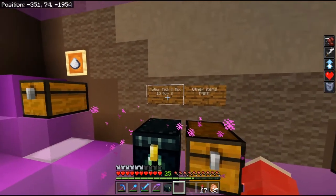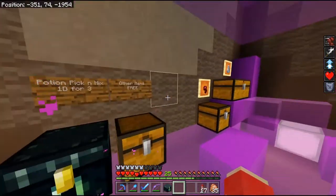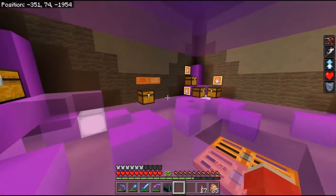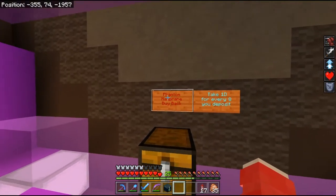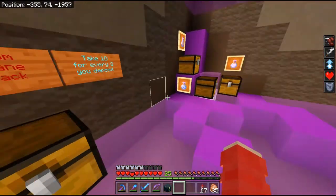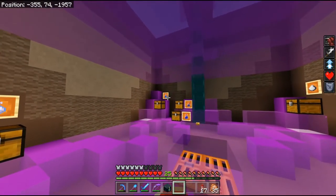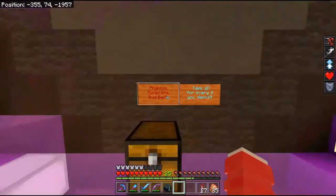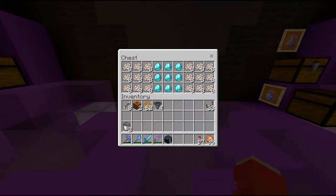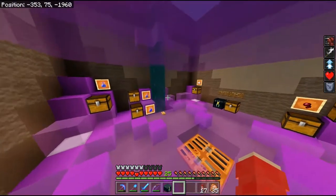It's the same deal as before — one diamond for three different potions. As we go I'll add in more potions and more options. I haven't sold anything yet. I've also put in the Phantom Membrane Buy Back program — for every 8 Phantom Membrane you put in, you can take a diamond. Mainly because getting them for the slow falling potions is a bit of a pain. That means I can get them in. Somebody has already been through it and filled it up — more than two stacks. I need to find out who that is because I don't know if they took diamonds or not.